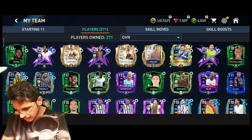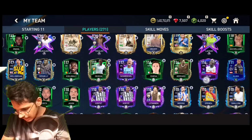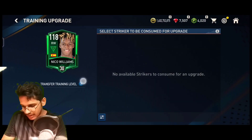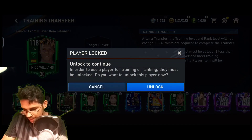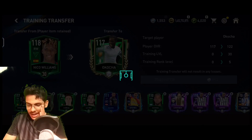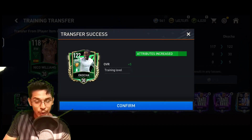I will be transferring the ranks of the right winger I was having — that right winger is Nico Williams. So I would be transferring his rank to this Aqua card. Let's transfer the ranks — we have done it. Transfer the ranks complete, and now he is 122 rated.